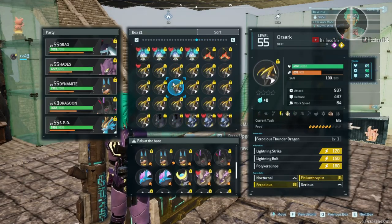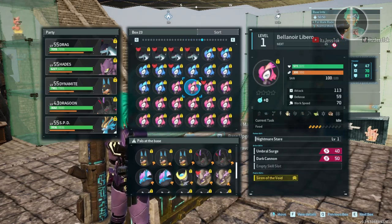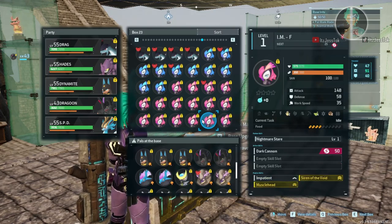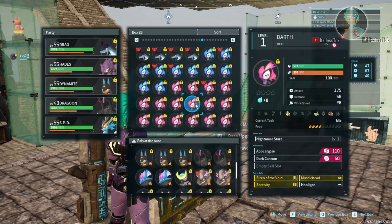IVs indicate where your PAL stands on the number line of trash PAL to maxed out god-tier PAL. When you have 100, 100, and 100 and they're all yellow numbers, they're good. When they're plain regular numbers, they're not good. When they're green, it's ideal.